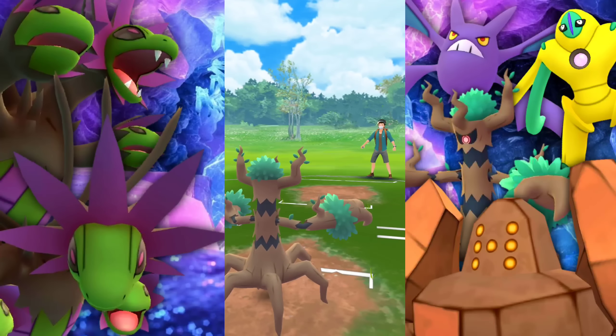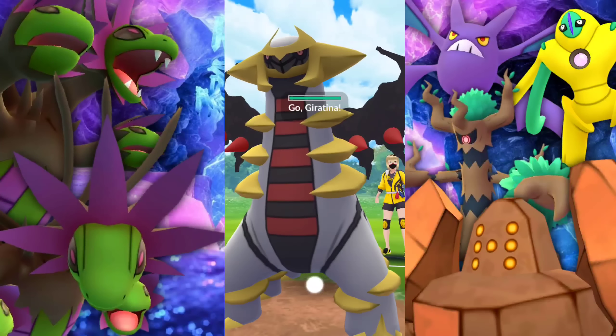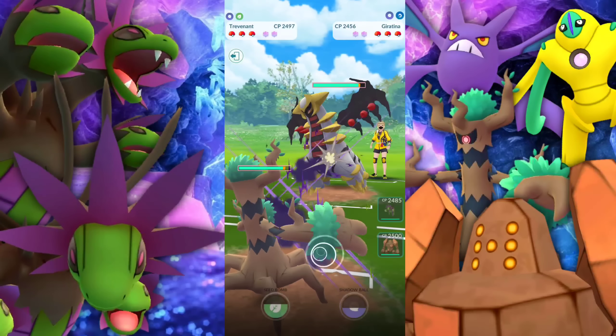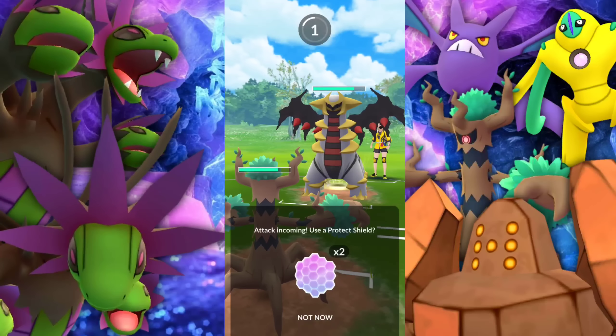So this Trevenant is XL — I love this thing so much. Next battle, what are we going to see? Leading with Trevenant, met with a Giratina. Let's see — do they have Dragon Breath? Shadow Claw. Okay, that's fine, no problem at all. So Hydreigon is going to be able to counter this thing pretty nice if they do have Shadow Claw.